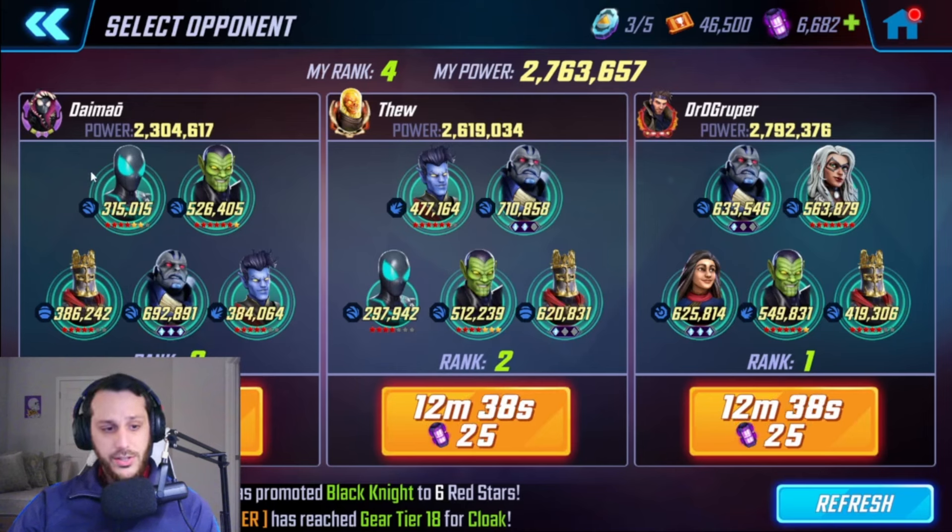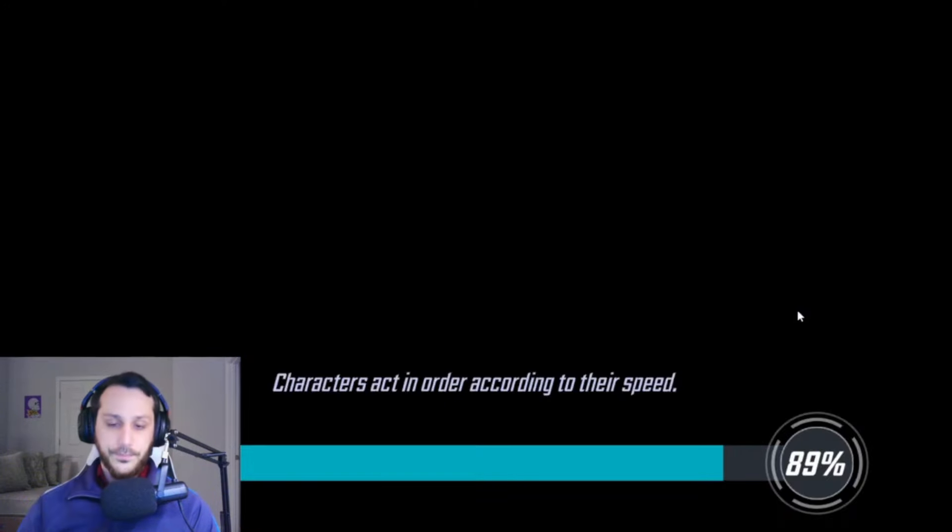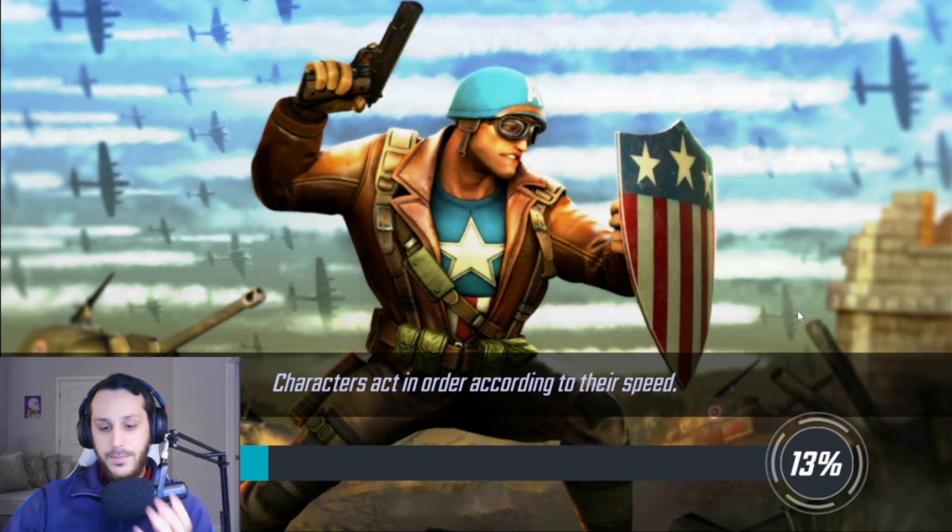Now we'll look at some of the big-time variants, so we'll go to number three here — Day Mao. He's got obviously Black Knight five-five, the big-time Spider-Man three diamond, Apoc, Sus, and then a Nightcrawler — so a little bit of a smaller team, but he's got the big-time.